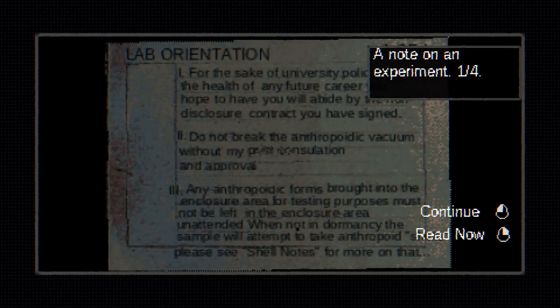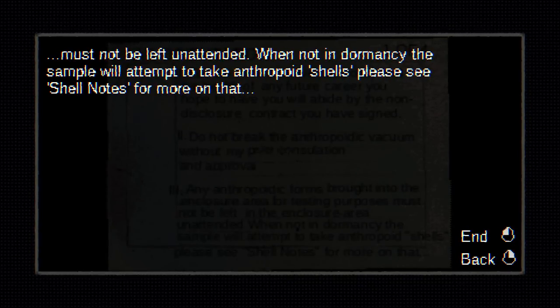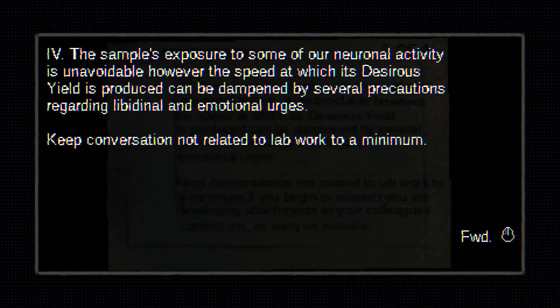A hastily written note. Note on experiment, one out of four. One: for the sake of university policy and the health of any future career you hope to have, you will abide by the non-disclosure contract you have signed. Two: do not break the anthropoetic vacuum without my prior consultation and approval. Three: any anthropoetic form brought into the enclosure area must not be left unattended. When not in dormancy, the sample will attempt to take anthropoid shells. Please see Shell Notes for more on that.